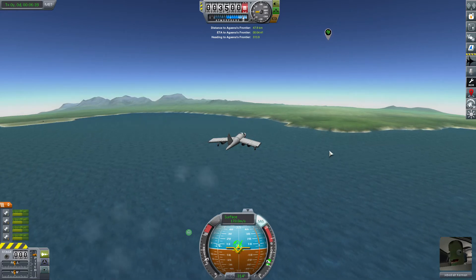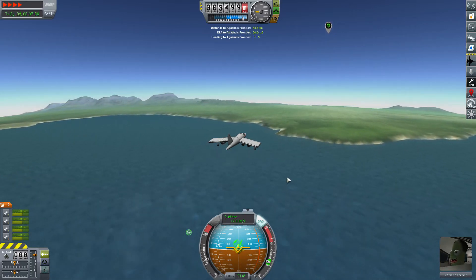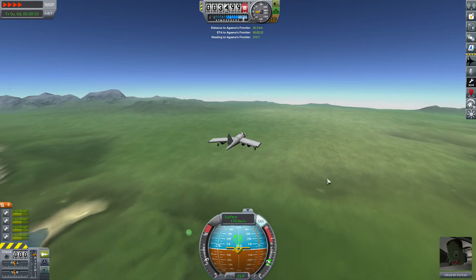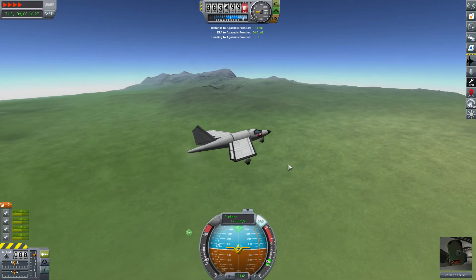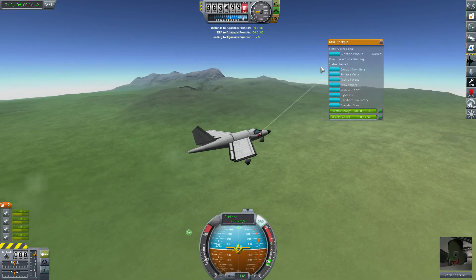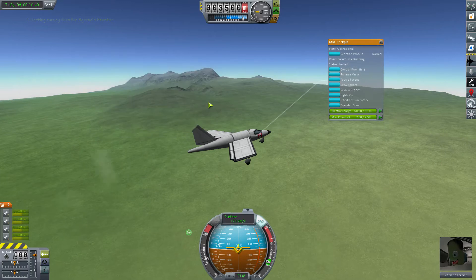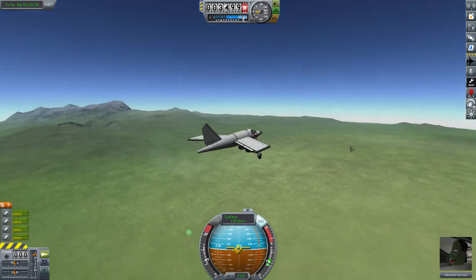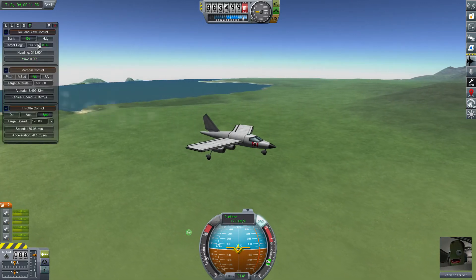Let's do a little time acceleration here because we're still almost 50 kilometers out from that waypoint. Alright, we're ready to take another crew report. Keep experiment — and we've now completed our second contract. Beautiful. So we're ready to head back home, and it looks like we're pretty much due north of the KSC.